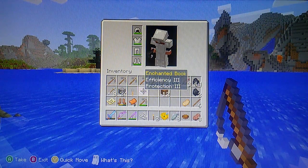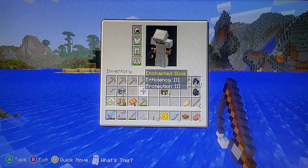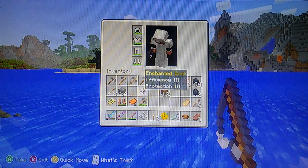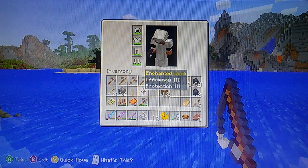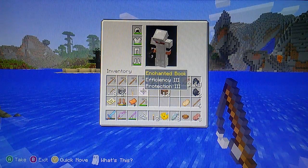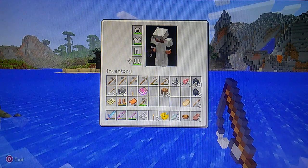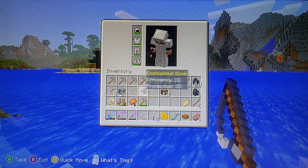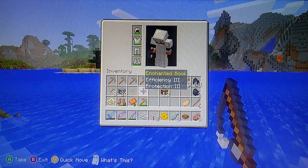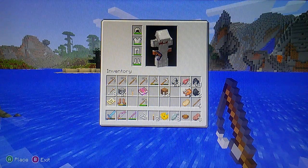Okay, back from fishing. I got an enchanted book with Efficiency 3 and Protection 3. I'm not sure if Efficiency works on armor — it may go better on tools like pickaxes. But Protection is definitely an armor enchantment. If I put this on armor, with Efficiency potentially boosting its protection plus Protection on top of that, it would make a really good piece of armor. I'll have to look it up.